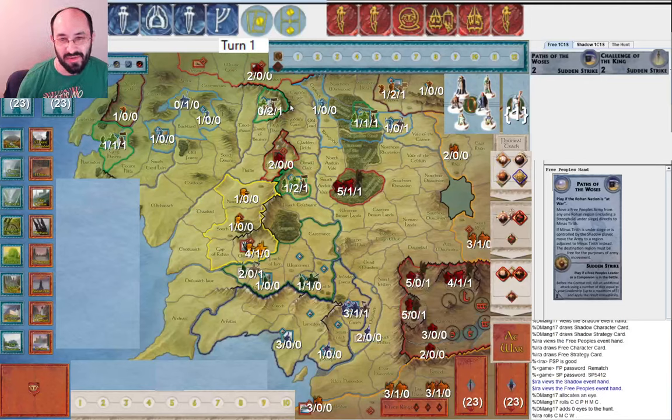Hi everyone, my name is Ira Faye, and this is the second game that I've played recently with Dmang17. I'm playing Free Peoples again, this time we're giving me two action tokens, because we think that's generally the right balance for the base game. I'd love to know in the comments if you use action tokens — one or two — and what you think is a good balance.